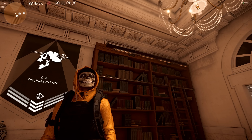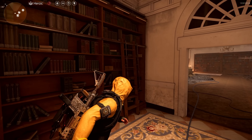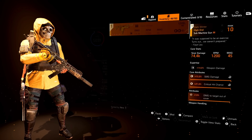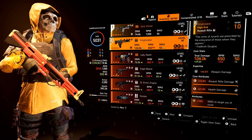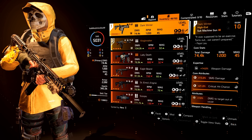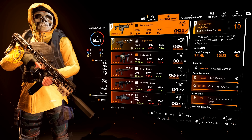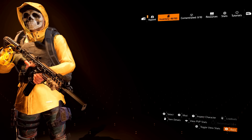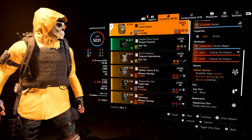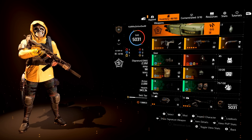We are actually using two really good named items for this build, so let's jump into the build breakdown. I'm using the Dark Winter for my primary and the King Breaker for my secondary. Both of these give me 1.1 million armor on kill, and we get amplified damage from the Perfect Spotter chest piece. But we're getting ahead of ourselves, so let's start off at the top.